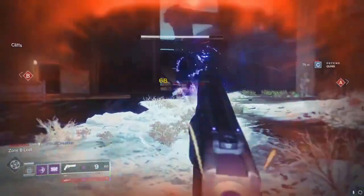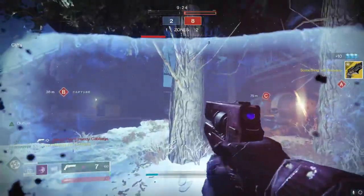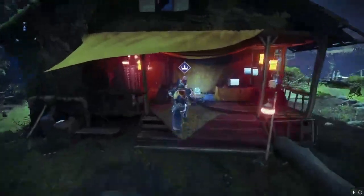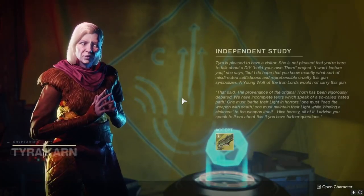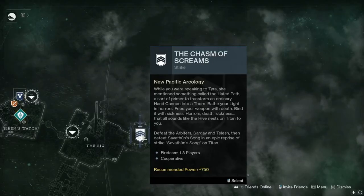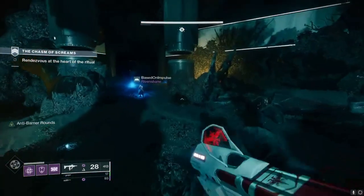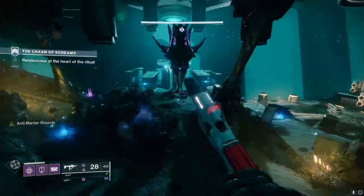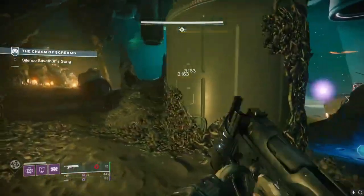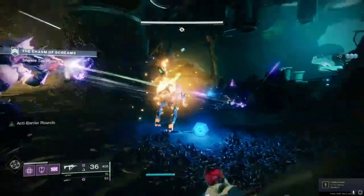After grinding through all that PvP, you want to go to the Farm and talk to Tyra Karn. After you talk to her and accept what she has, you're going to need to do the Chasm of Screams, which is also another pain. The Chasm of Screams is a strike and it is pretty hard — you will definitely need a friend to bring with you. If you don't have a friend, you can come to my stream at twitch.tv/tricks and I will gladly help you there.